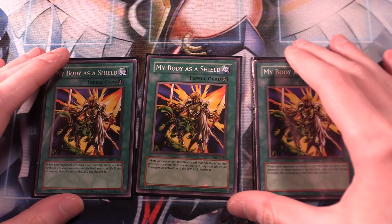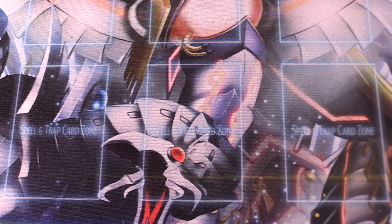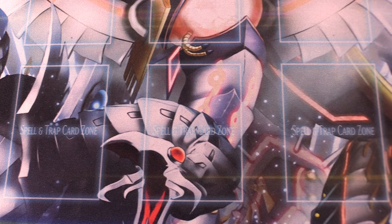For a little bit of protection, I like to run three copies of My Body as a Shield in the side deck. I was torn between My Body and Book of Moon, but after a lot of playtesting I found My Body worked a little better given the amount of board wipes and removal cards people run in Edison decks. If you want to run Book of Moon instead, that's absolutely fine too. We also have the other copy of Royal Oppression in the side — one in the main deck and one in the side. Depending on the matchup, you might want two in the main or two in the side.